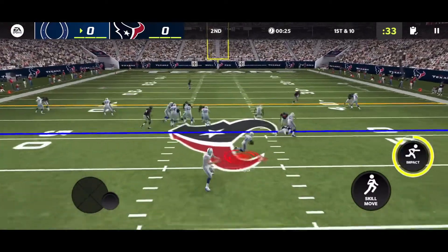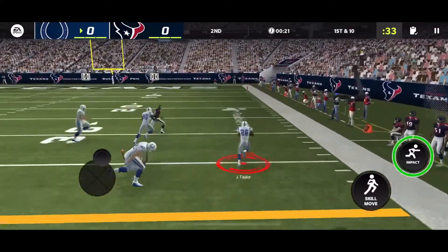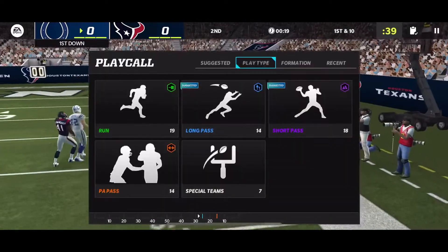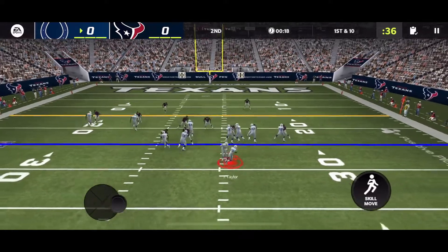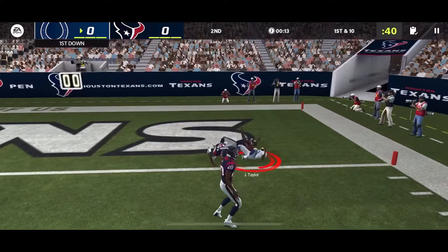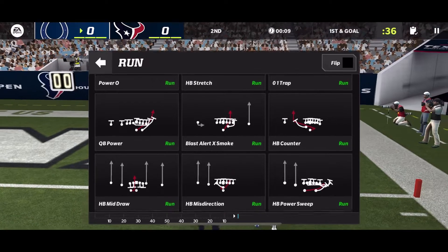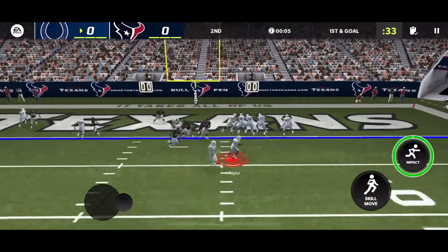Halfback stretch — go crazy Jonathan Taylor! Jukes, stop and go, and I get pushed out of bounds. Run a misdirection here, see if we can get him in space. He has a power back technically, so can we just power through somebody? Don't you dare — just give me the touchdown at that point.